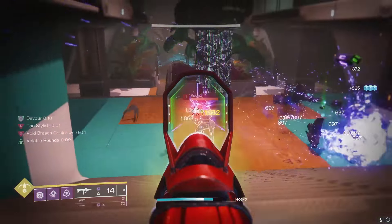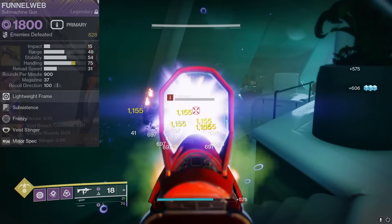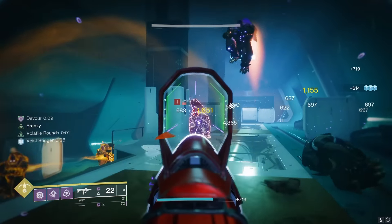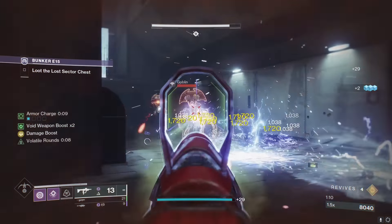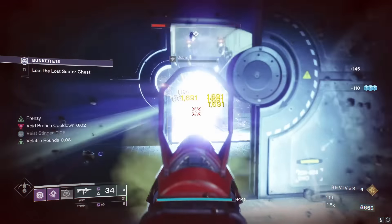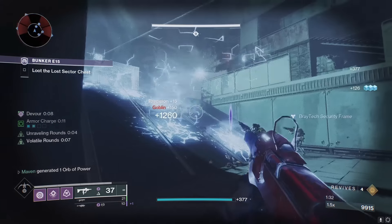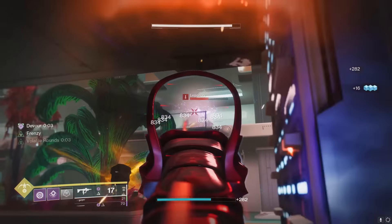Next up is the Funnel Web, the SMG I always used when Gyrfalcon's first came out - with Subsistence and Frenzy. Back then I used Adrenaline Junkie over Frenzy, but ever since I got the Frenzy roll, that's what I've been using. It gives you a 15% damage buff and plus 100 reload speed, making it feel extra crispy. That Frenzy makes all the difference - it really feels like it's hitting a lot harder than the Title. The mag situation is decent; Subsistence gives you ammo on kills and you also got Vice Stinger proccing every now and then. There's just something about these Vice-frame recluse-style SMGs that feels so right. When I tried it in the Solo Legend Lost Sector, it definitely felt a lot better.